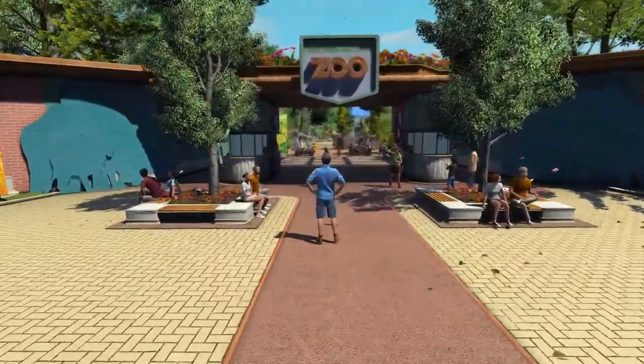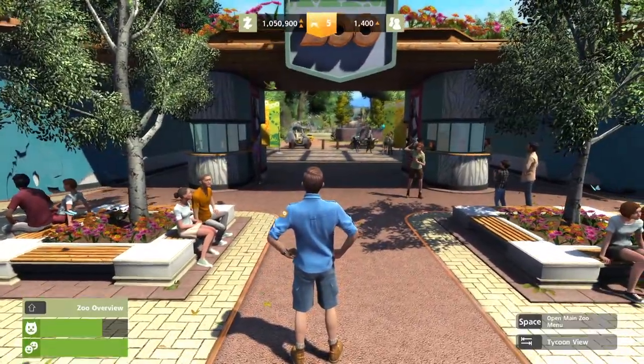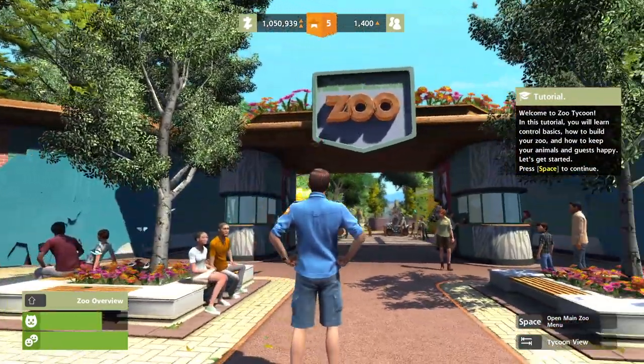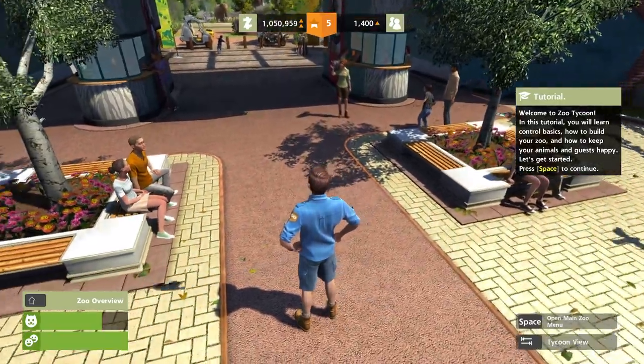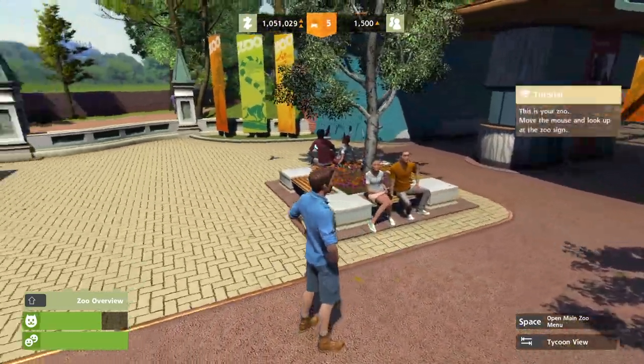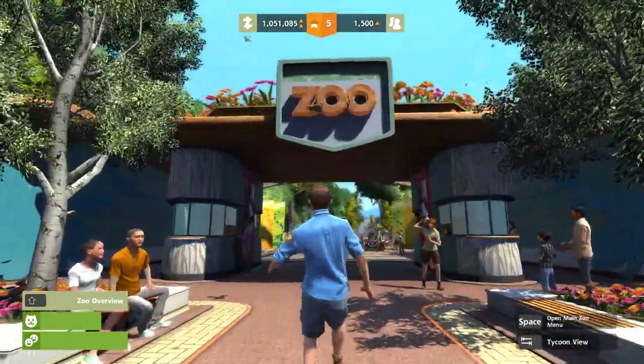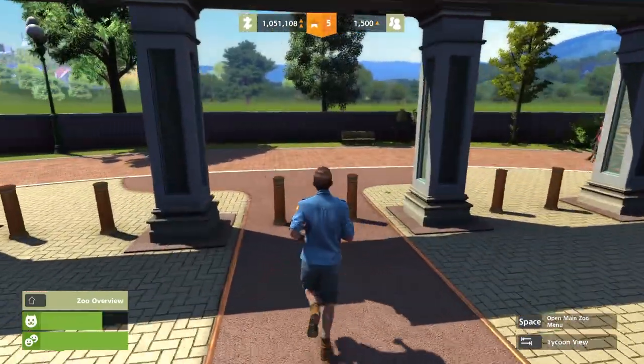Wow — this game is in third person? No way! We need to be able to look at our parks in Planet Coaster this way. Welcome to Zoo Tycoon — let's get started. This looks amazing. This is your zoo — look at this sign. WASD to move — all right, I got that figured out. What is that over there? It looks like Disney World or something.